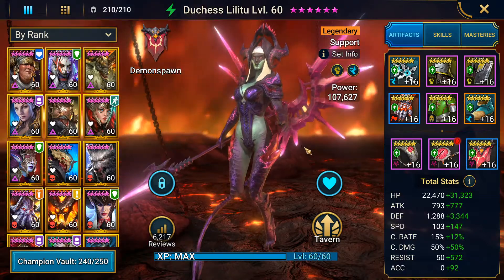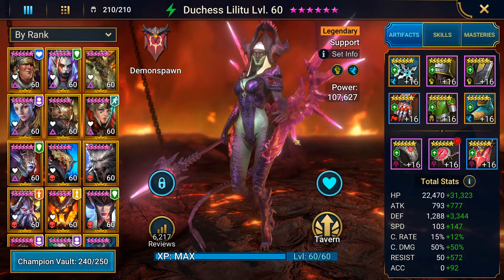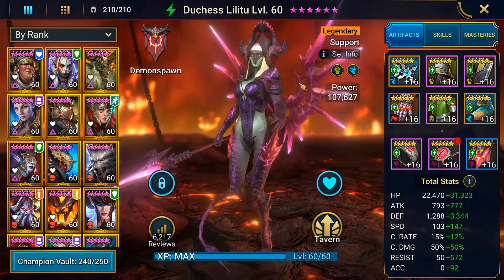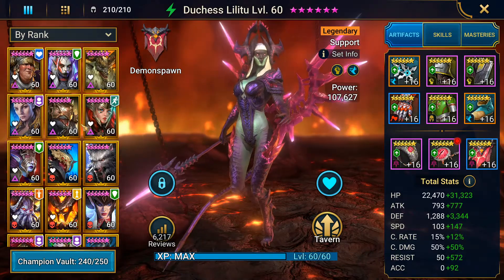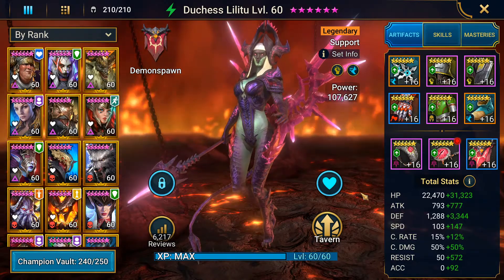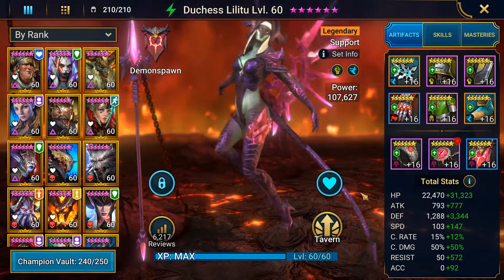If you guys remember the arena before the bots — I'm talking about high gold — 722 resistance is not enough for high gold, and it's not even enough for the Platinum tier. Because... let's get to the juicy part. Making high resistance versus high accuracy is actually very different.